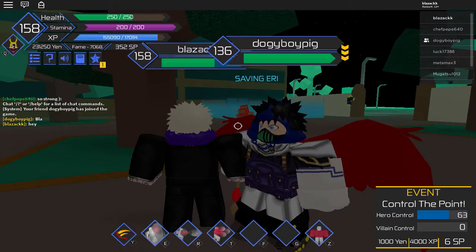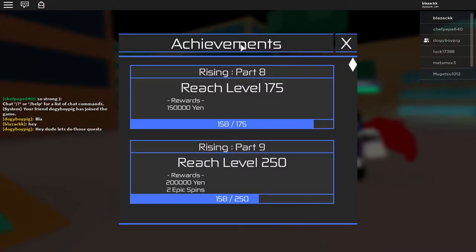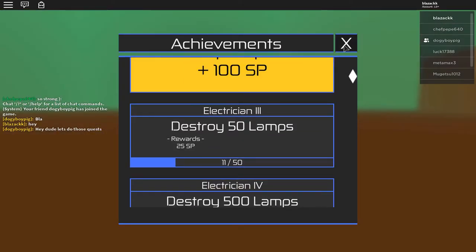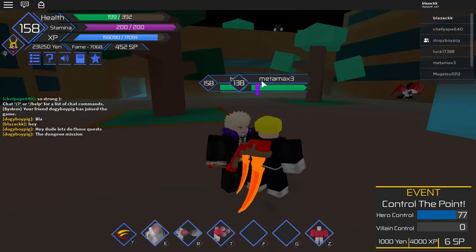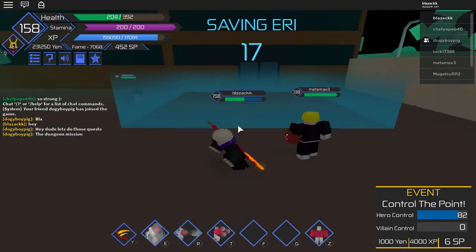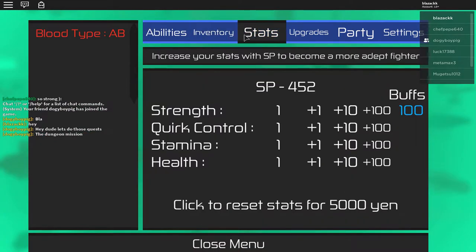Okay, he's in front of me. Let's claim this first — a hundred. Okay, now before we go in there, let's put on our stats first. I want a lot of even quirk control, and of course I want stamina. Okay, now we are ready.